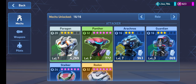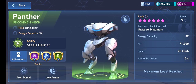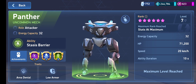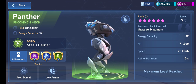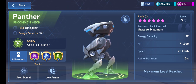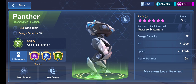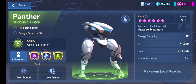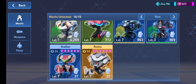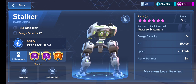Panther is a must — start upgrading it now. It appears in almost all top squad players' lineups in both competitive and public games. The stasis barrier is one of the best abilities in the game: it completely slows opponents and absorbs 100% of incoming damage, even blocking Rocket Mortars if used strategically. Stalker I rate at roughly 7.5 to 8 out of 10 — very useful but you must max it out, and it performs best with Rocket Mortars and in maps where mortars are effective.